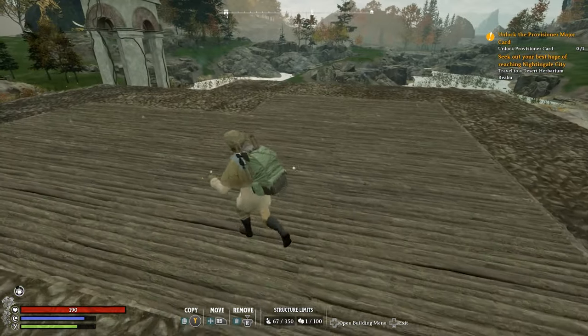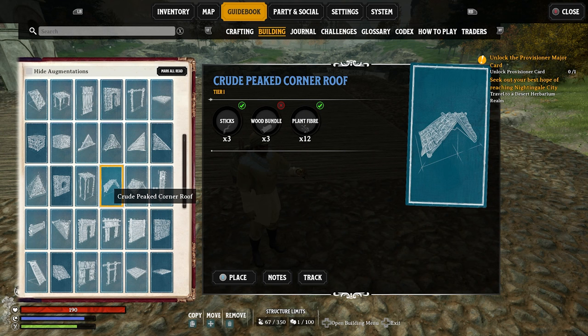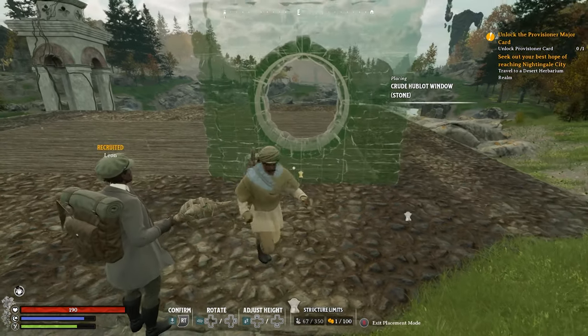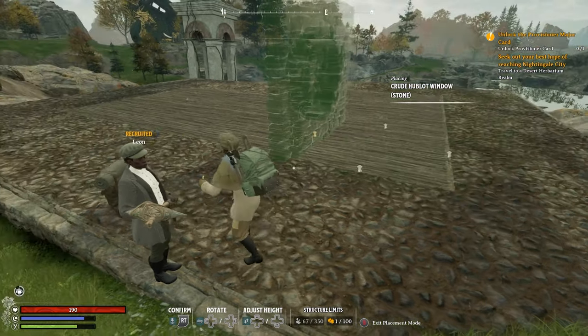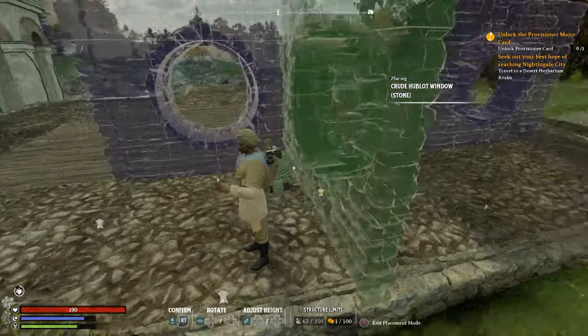This middle section here is going to be the house, so this is where we're going to be building now. I'm going to put in a stone window right here and on the other side here.